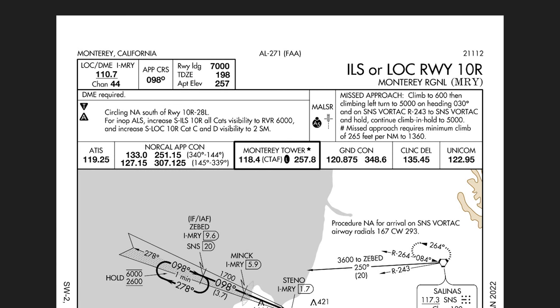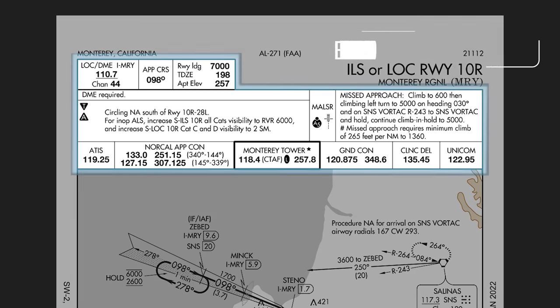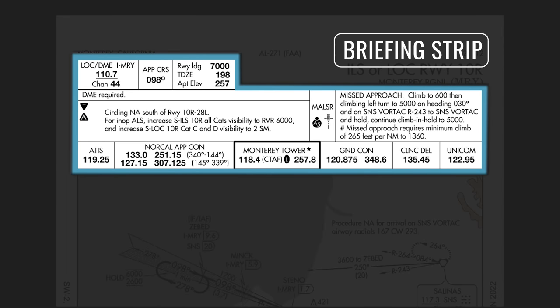So let's start at the top area of the chart. In the very top left we can see the location, which is Monterey, California. On the right side we can see the name of the approach — this is the ILS or localizer approach for runway 1-0 right — along with the airport name Monterey Regional and the airport code. They dropped the Kilo prefix since it's an FAA chart, so instead of Kilo-Mike-Romeo-Yankee it just says Mike-Romeo-Yankee. This whole top area is called the briefing strip.